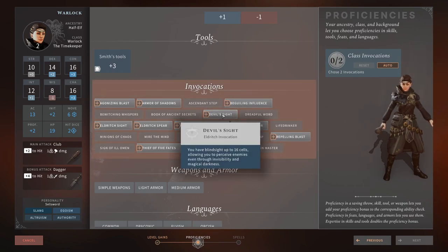Devil's Sight — you have blindsight up to 16 cells, allowing you to perceive enemies even through invisibility and magical darkness. You can combo this with the Darkness spell: place Darkness on an enemy so they can't see you, and you can still attack them from inside it. A fairly strong invocation — 3 or 4 out of 5. Eyes of the Rune Keeper — you understand all languages and writings. Languages aren't very useful in this game at the moment, so 0 out of 5.